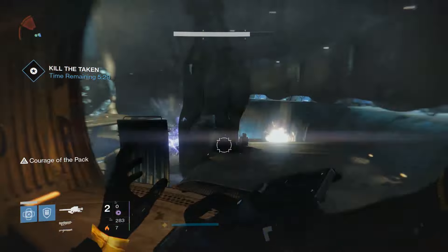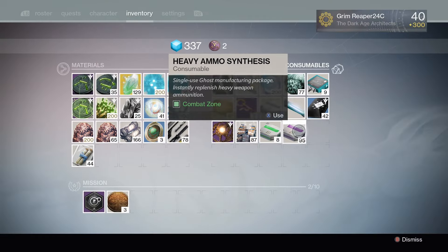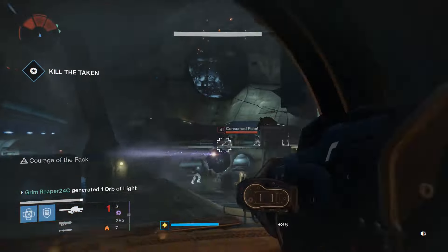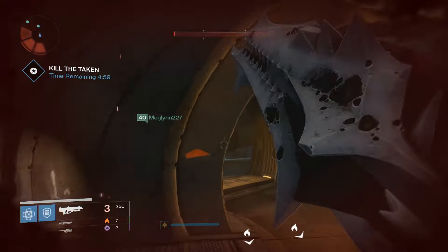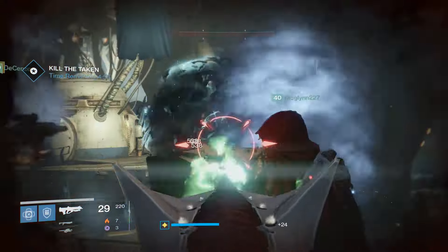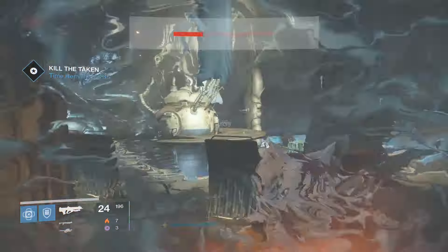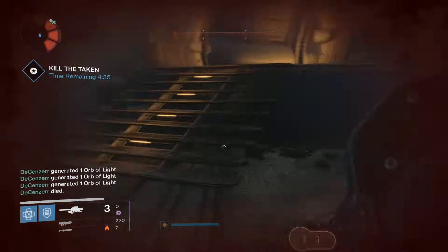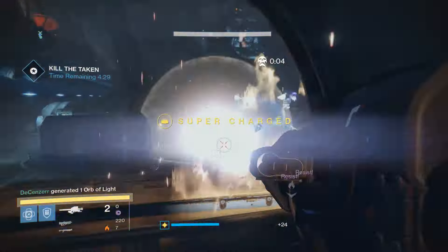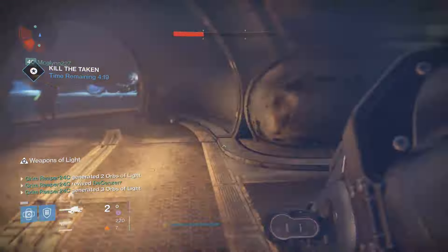I think I've done all the blights, but there's one way over there. And these knights are tearing into me. You'll see me using my rocket - I'm just trying to kill stuff and get these blights. My teammates are constantly doing damage; I'm occasionally going around shooting the boss. If you have somebody doing that you'll have a really good chance of surviving a lot more, especially if you're lower level trying to do this.